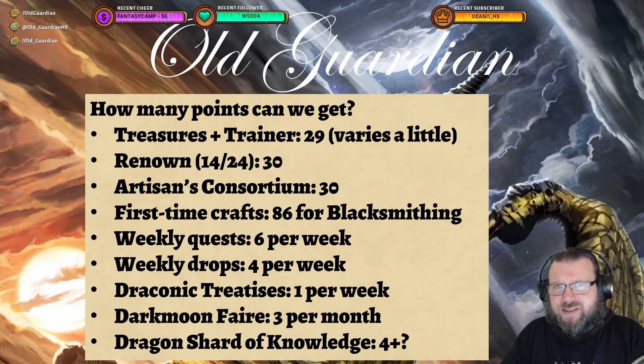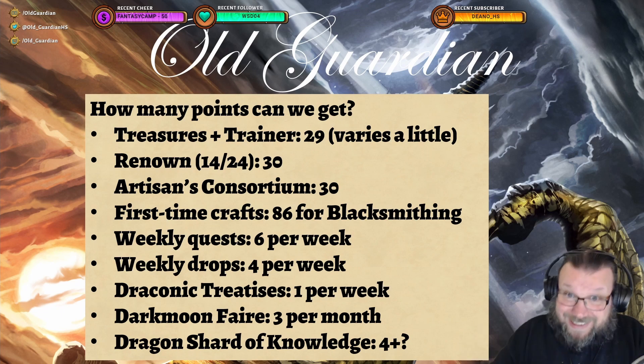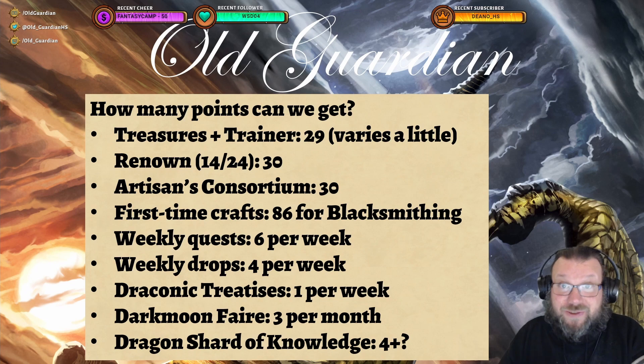Then you have weekly quests — from crafting professions to complete some work orders, and a weekly quest to gather some stuff — and you get plus 3 from each of those, so 6 per week. Then there are weekly drops: 2 drops from mobs and 2 drops from dirt or expedition scout packs, giving 4 points per week. Then there are Draconic Treatises that scribes can craft for you, but only via crafting orders since they're bind on pickup, adding 1 per week.